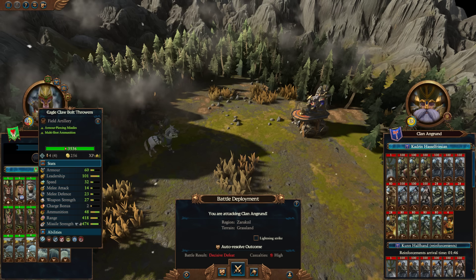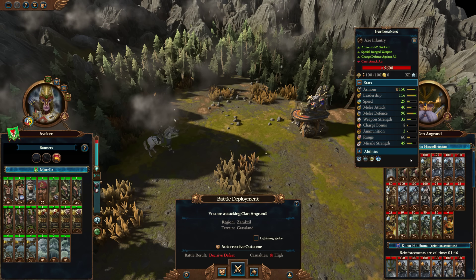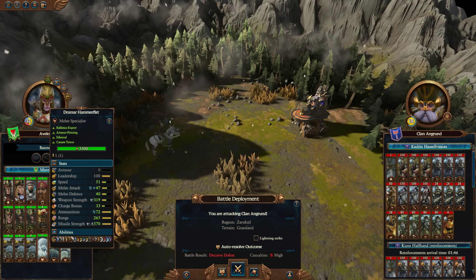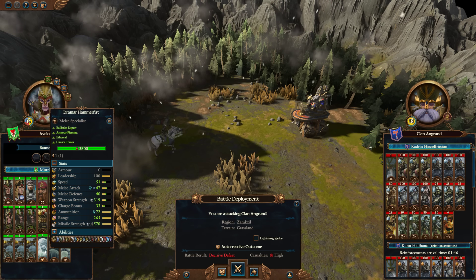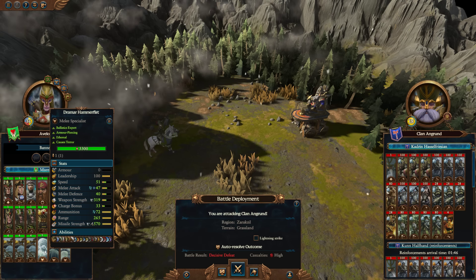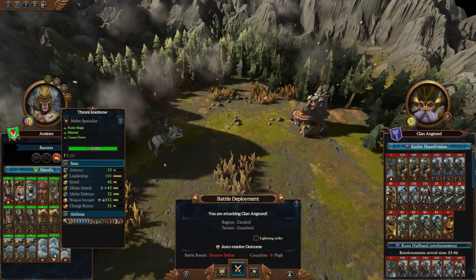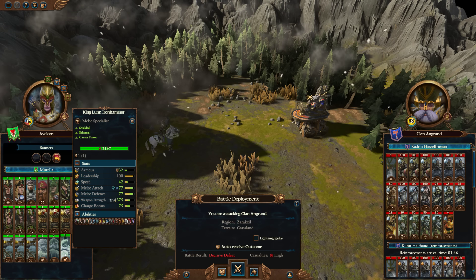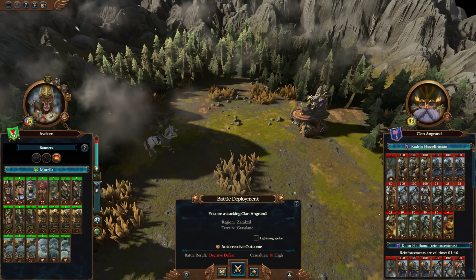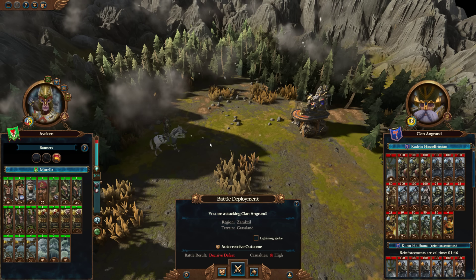You've got borrowed Hellstorm Rocket Batteries from Reikland and the Golden Order, regular Eagle Claw Bolt Throwers, Ancestor Heroes from Clan Angrin — whom we are fighting against. There's an Engineer here, a new type that doesn't provide extra range but does restock ammunition. Then you've got a Runesmith and a Thane.